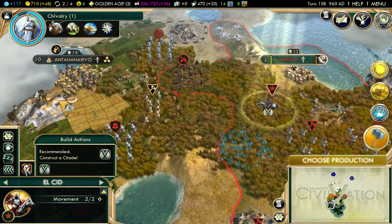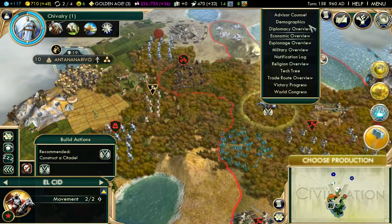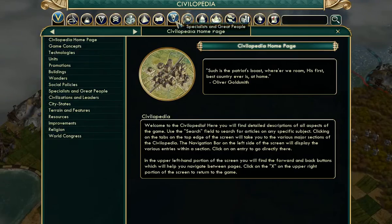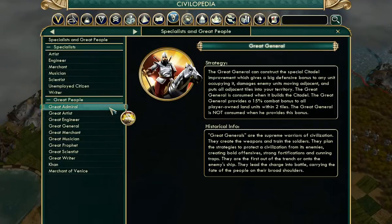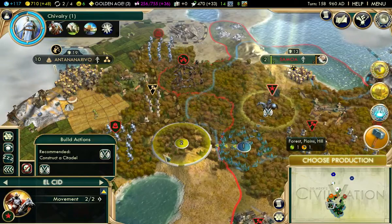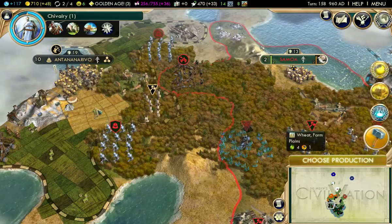Aren't I supposed to be able to raise morale? Great specialists and great people — what does a great general do? It provides a bonus to all player-owned units within two tiles, and is not consumed when he provides this bonus. So he just provides a bonus if he's within two tiles — I should want him to stand about here.